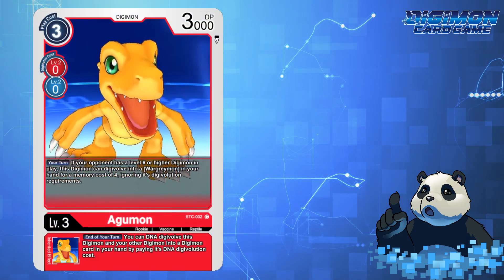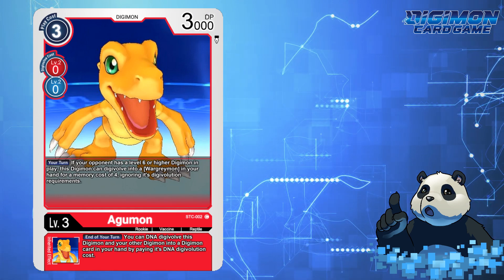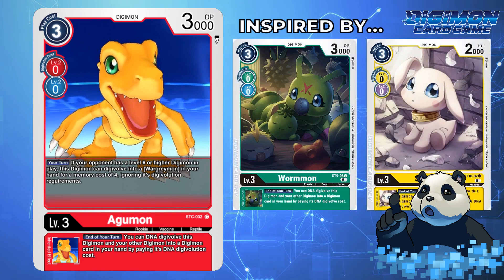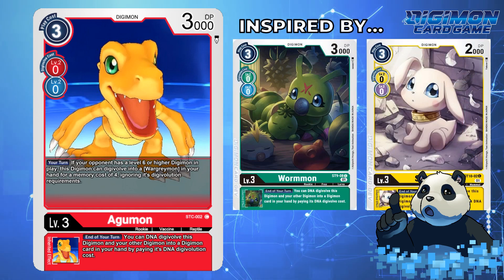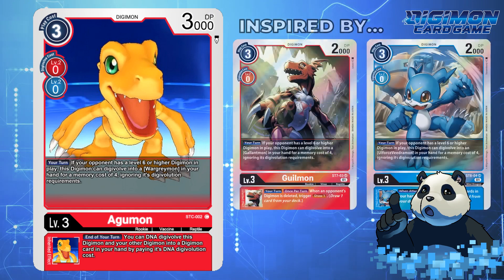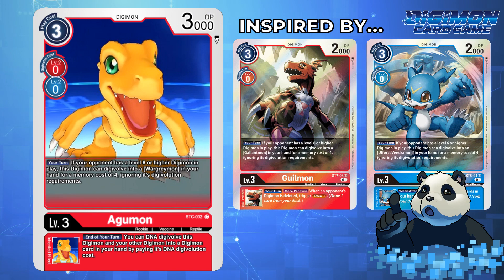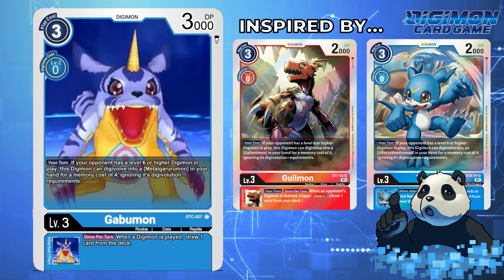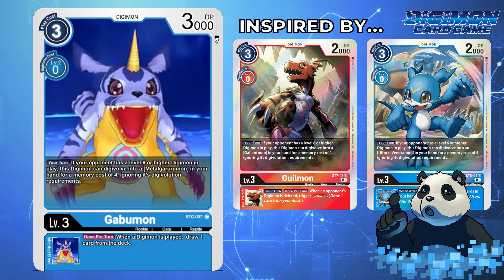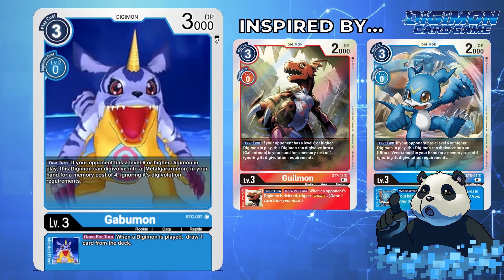Agumon would be able to Digivolve for a memory cost of 0 for more blue or red egg. In addition, it would have an inheritable effect of: End of turn, you can DNA Digivolve this Digimon and your other Digimon into a Digimon card in your hand by paying its DNA Digivolution cost. But this Agumon would also have a passive effect that allows you to Digivolve into a WarGreymon from your hand for a memory cost of 4 if your opponent has a level 6 or higher Digimon on their field.